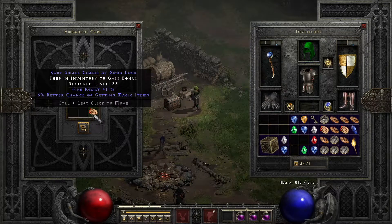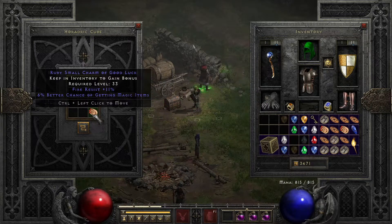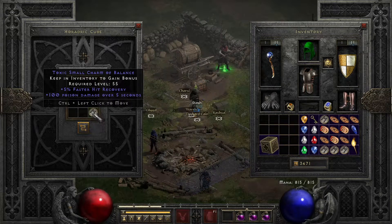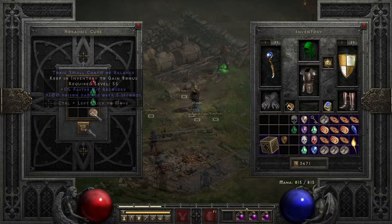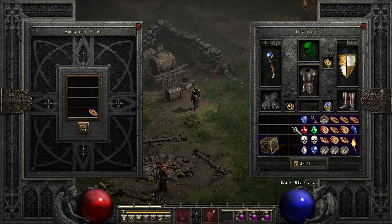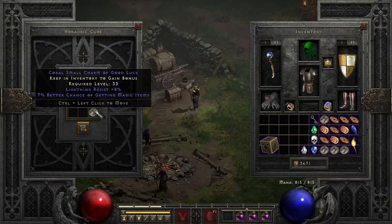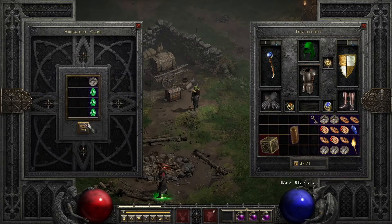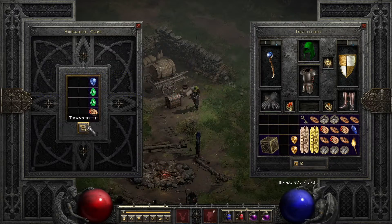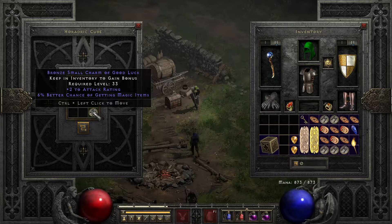This one's a really good one though — 11% fire resist, 6% magic find. That's a great combination, especially since fire resist and lightning resist are so important. Then I get a 10% gold find and then a 7% magic find, 8% lightning resist — relatively low on the lightning res but 7% on the magic find.